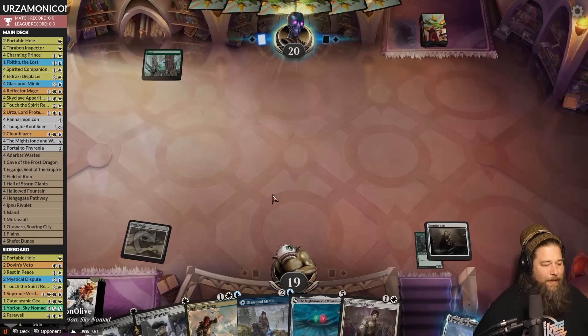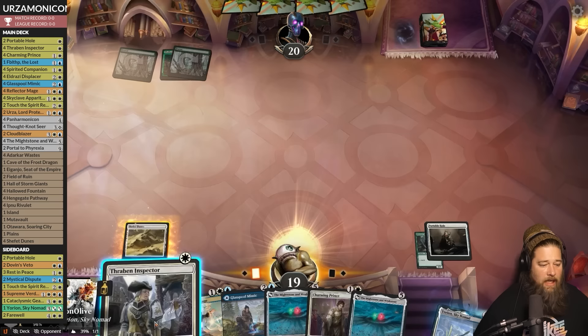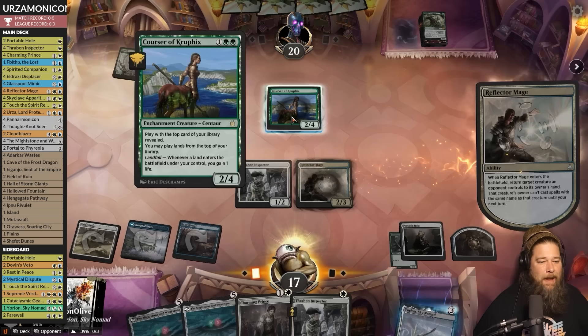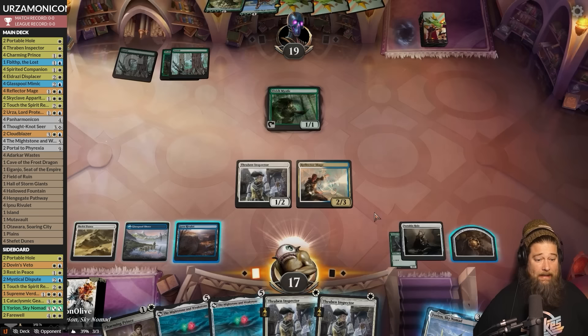Opponent has a land and Wolf Willow Haven. If we had another hole we'd hole the Wolf too, but unfortunately we settle for a Thraben Inspector and Glass Pool Mimic. Opponent goes about their thing with a Courser of Kruphix — oh, Cavalier on top, no land. We do draw the land. This is huge: Reflector Mage, bounce the Courser — and we know our opponent's not gonna land next turn. We're down with the three-drop Inspector.